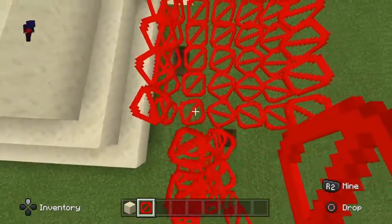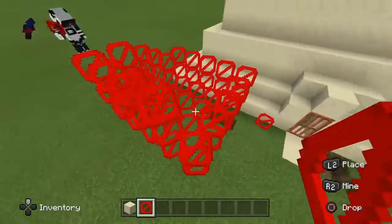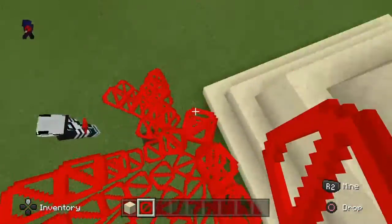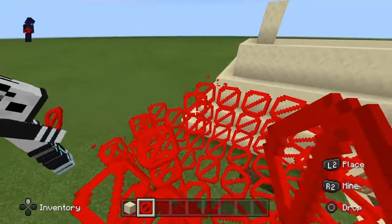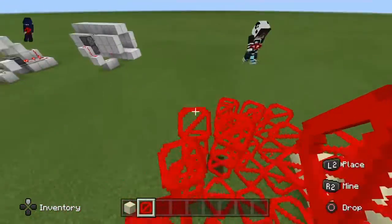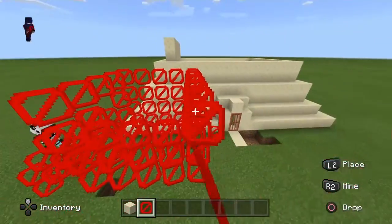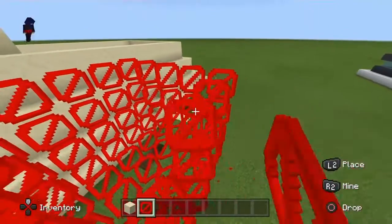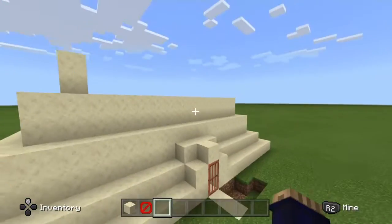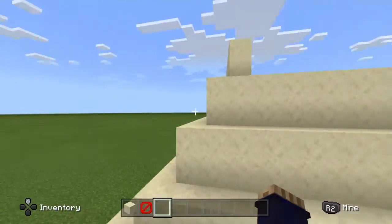We don't really need windows, do we? And also it's kind of protection because really no one else is going to be able to find the way up. But if they do, I probably know them, because I'm the person who gives people barrier blocks — so if they have barrier blocks, I know them. Are we building doors up there?